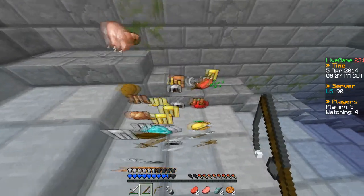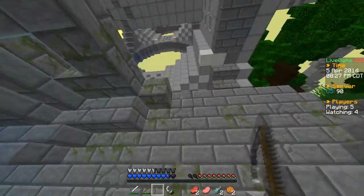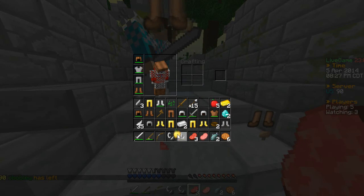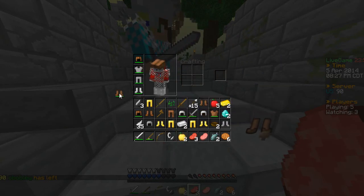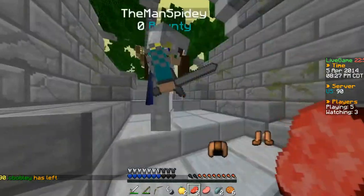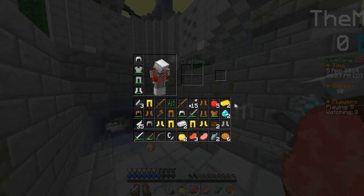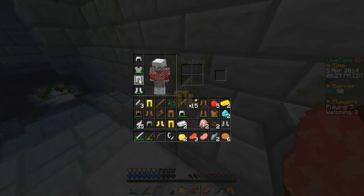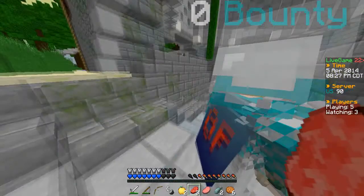Where'd the diamond go? He had two golden apples — this guy was stacked. All right, two golden apples. There's a flint and steel. Do you have a better pair of pants for me? I gave you a half-used flint steel — can you place it so we can burn some stuff?